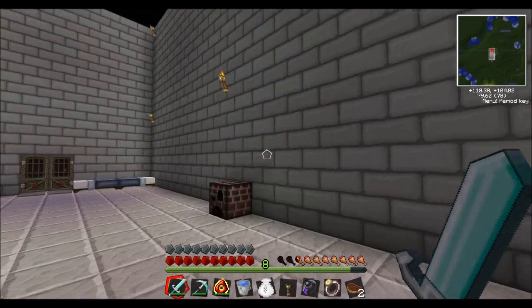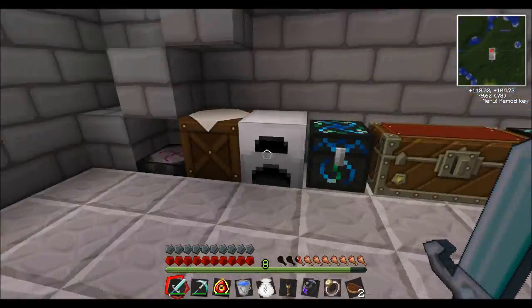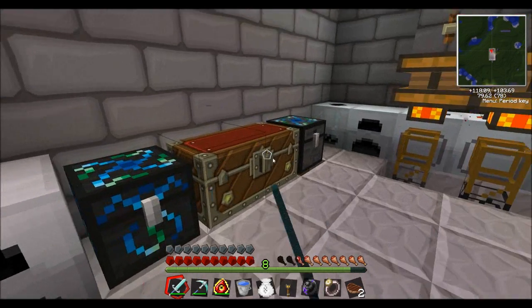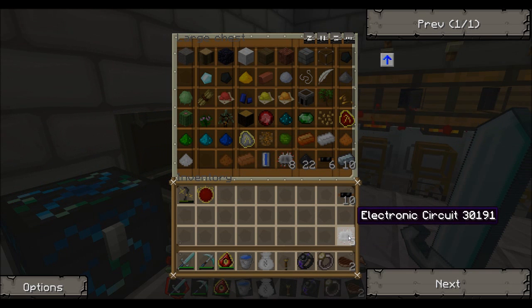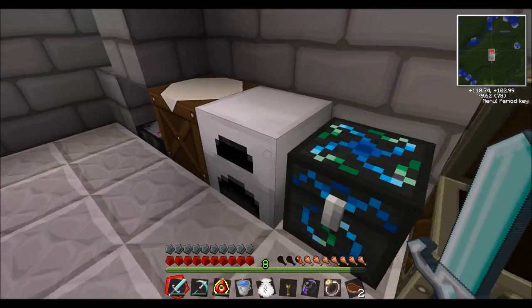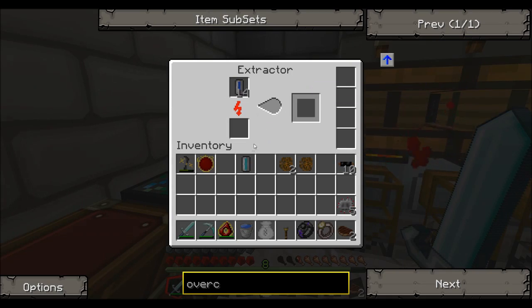I believe I'm going to need five, and eight. Can you do something real quick? There are electric circuits and coal dust in the chest — can you make four more solar panels? And can we go to sleep right now? Also, copper cables — might need those and some refined iron. I needed these four overclockers — I needed exactly five. Perfect. The extractor pisses me the hell off.